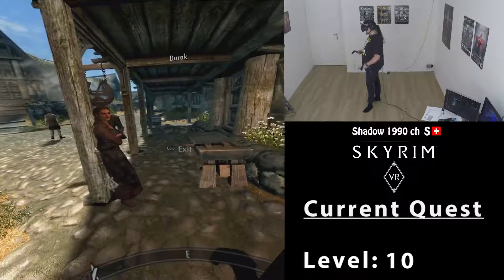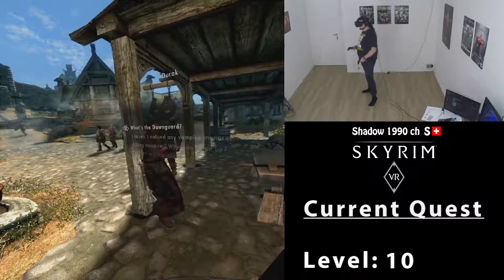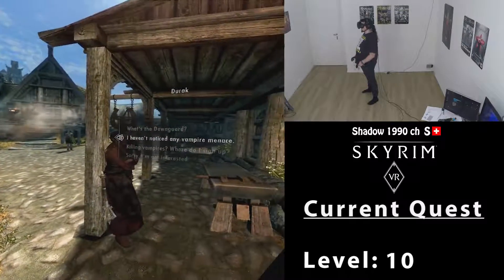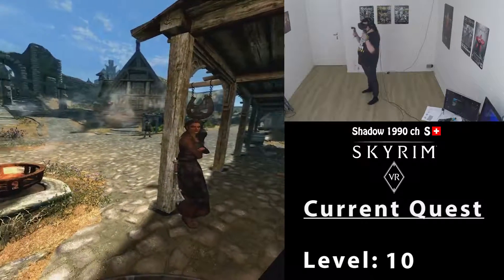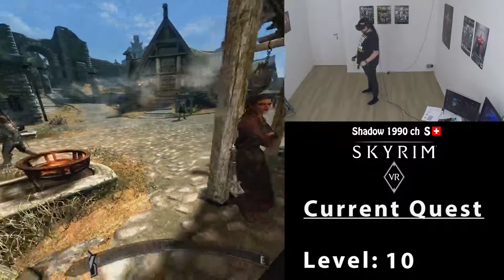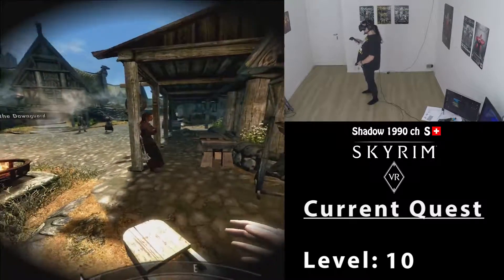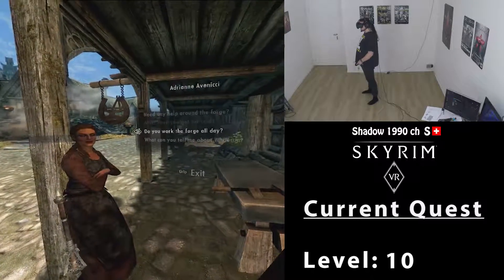The Dawnguard is looking for anyone willing to fight against the growing vampire menace. Find the Dawnguard — there's not really anything else we need to... Let's find where to sign up. Ysron's going to like you. Go talk to him at Fort Dawnguard. I just heard a noise — it was my cat jumping against the glass door that leads to the balcony, because they're outside right now.